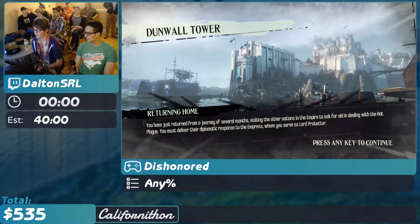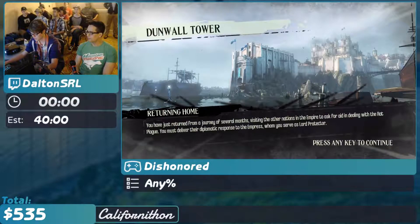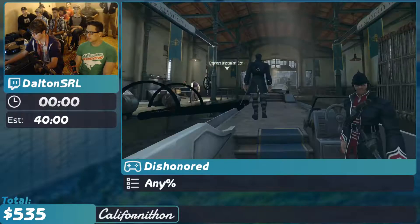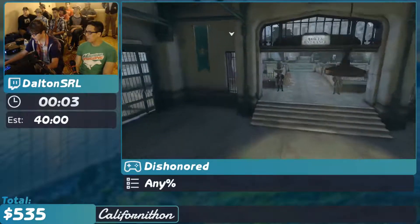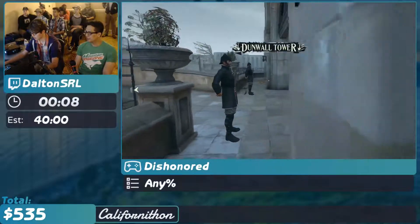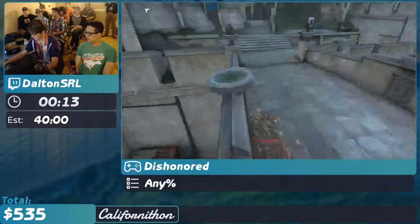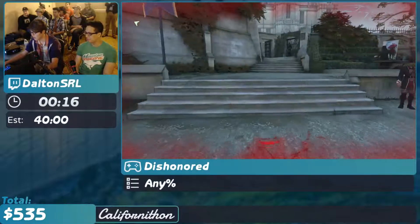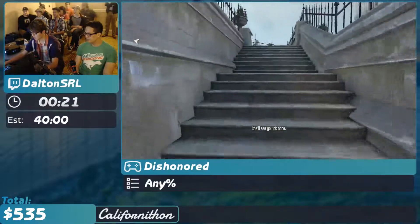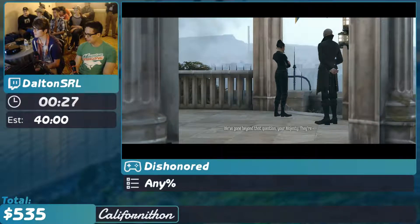I'm going to explain something real quick before we get started because it's going to happen very quick. The thing you see me do is to skip a cutscene — I'll explain how to do it in just a minute. So we skip around that guy and get going. We are the Empress's bodyguard. My name is Corvo. And we like to just kind of climb walls because we can. So that thing I did right there is called an elevator. The way it works is that every 90-degree corner in the game has one pixel where you can vault all the way up. And so if you jump back into that and hold space, then you kind of just fly to the skies.